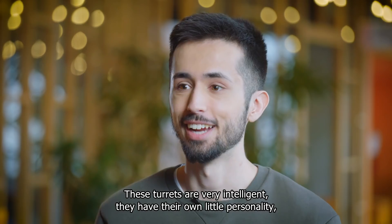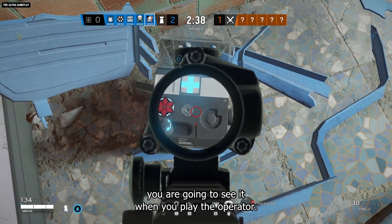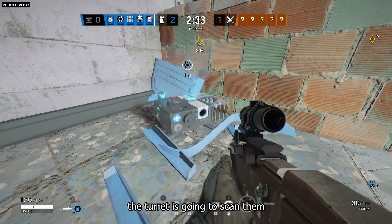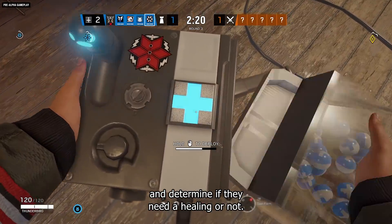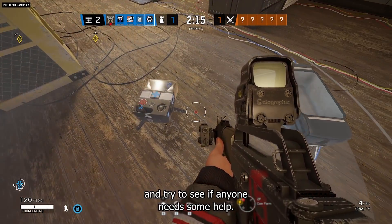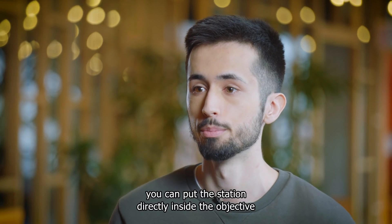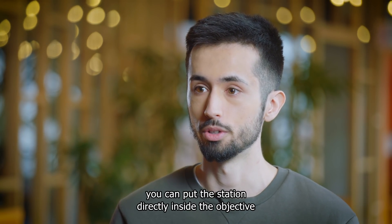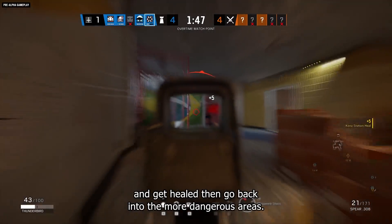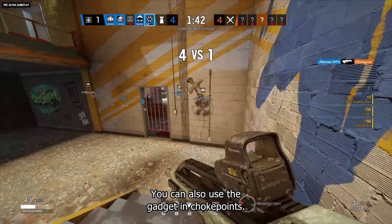These turrets are very intelligent — they have their own little personality. They have a two-meter radius, and if anyone walks within it, the turret will scan them and determine if they need healing. The gadget can be used in two major ways: you can put the station directly inside the objective and use it as a safe area to fall back to and get healed, then return to more dangerous areas.